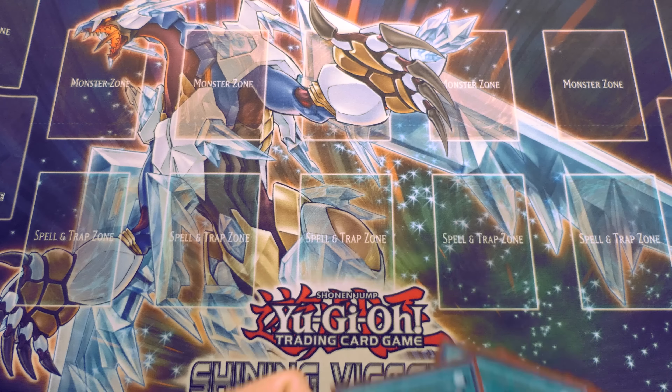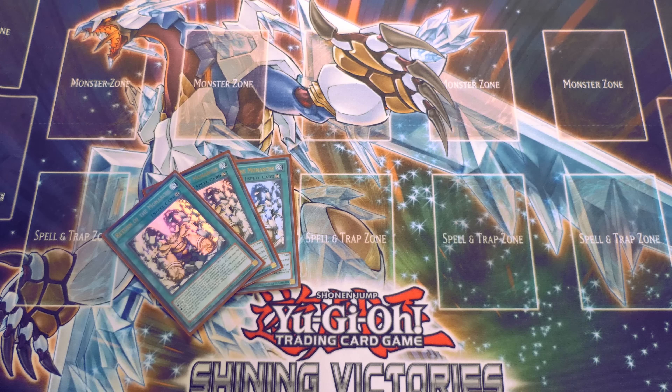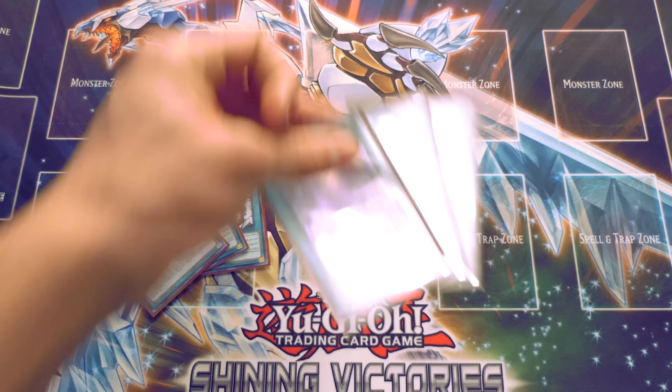Now for spells — I play three Return of the Monarchs. This card is ridiculous in tandem with Kuraz. If you can pull this card off, you automatically go plus one just for tribute summoning, then you get to style on your opponent with whatever card you draw — especially if you have two tribute summons. You tribute summon whatever is in your hand and search out the card you really want. I would never run any less than three until I'm forced to, because Return may eventually get hit and this deck is still strong going into Link format.